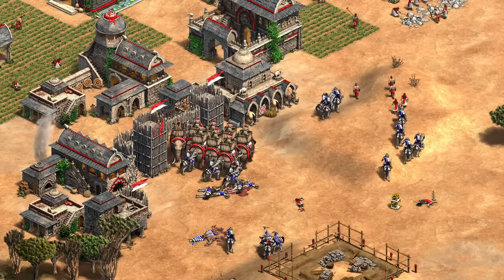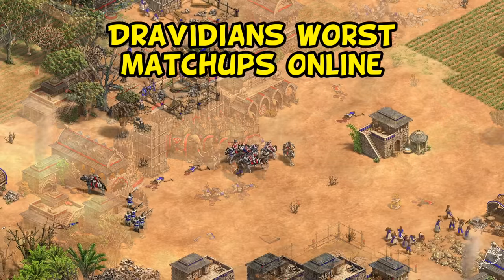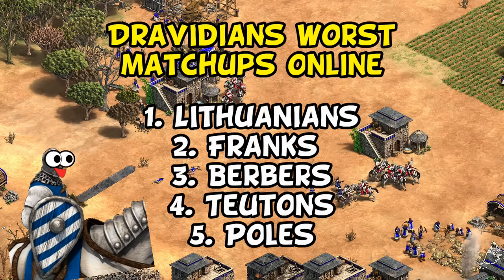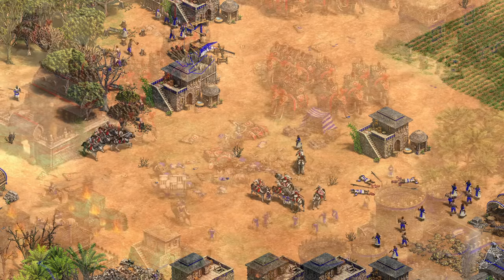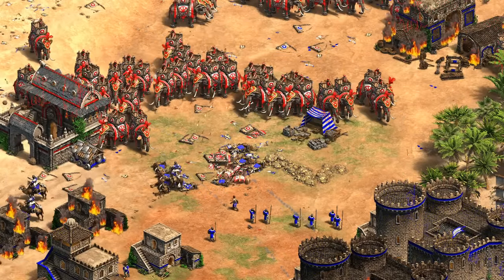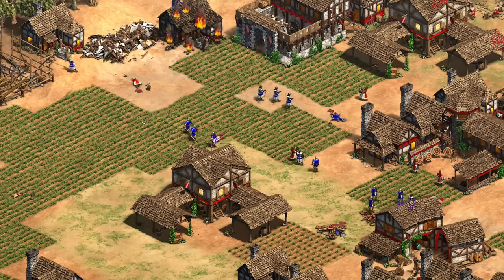Even with the extra attack rate, Dravidians still struggle in practice against good knight civs in 1v1s as they lack mobility. Their worst win rates are against Lithuanians, Franks, Berbers, Burgundians, and Poles - five very strong knight civs. Even a simple combo of knights and skirmishers can be pretty hard for Dravidians to handle in the mid game. The elephant archer is more of a team game unit where you can really mass them up in the late game.